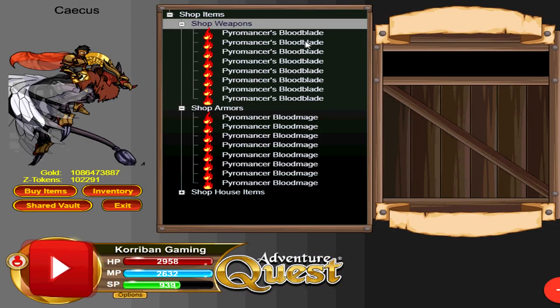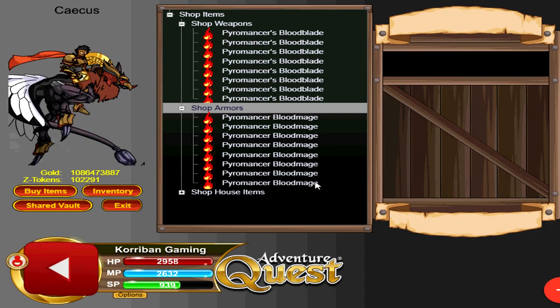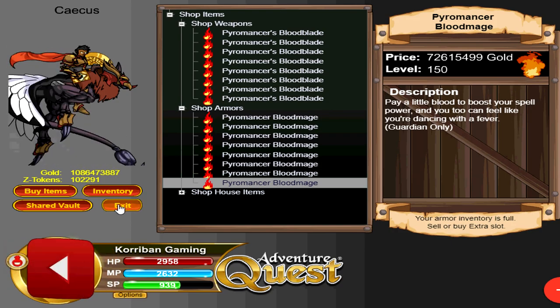Once you beat him you'll get access to the shop whereby you can use the Pyromancer Blood Mage and Blood Blade armor. If you don't want to use Generalist's Rope, you can also use Pyromancer Blood Mage and the spell built into the armor to take out Kakos — that will work perfectly fine as well.